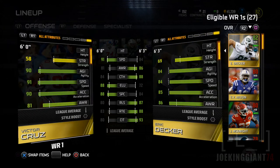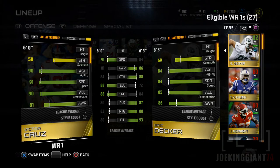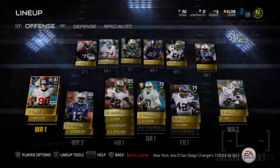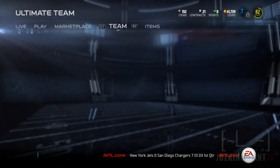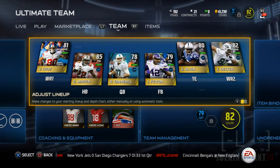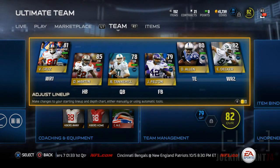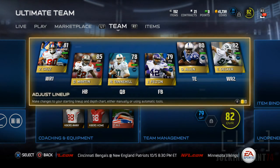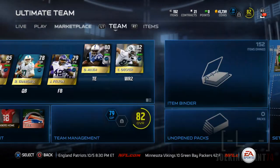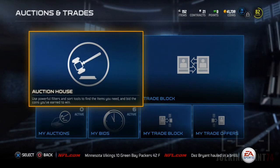Victor Cruz has 91 speed and 90 acceleration, but that's too average. I want a guy who can actually go out there and catch the ball with a little bit more boost. Victor Cruz has not been giving it to me - I've noticed over the past few games I've barely thrown to him, maybe four or five times the whole season in season two. So I need an upgrade, and I'm going to search the auction house for the other Cordell Patterson card.